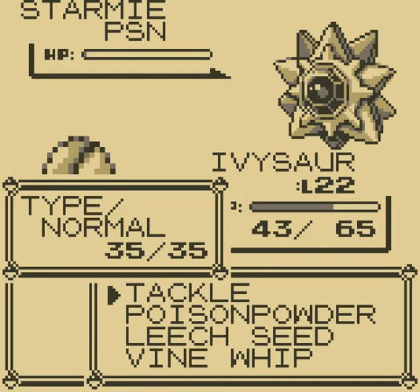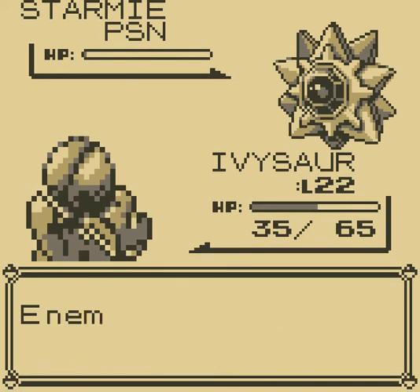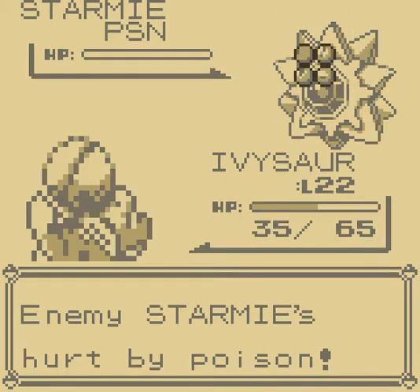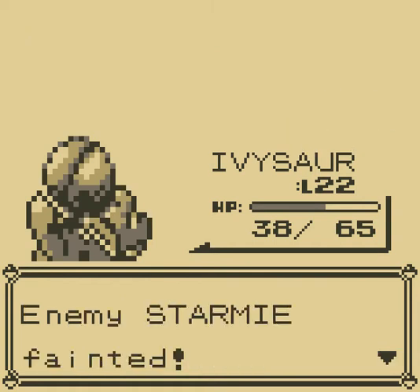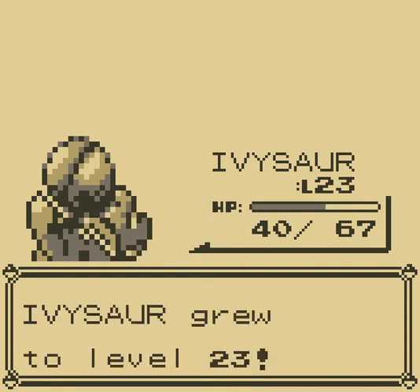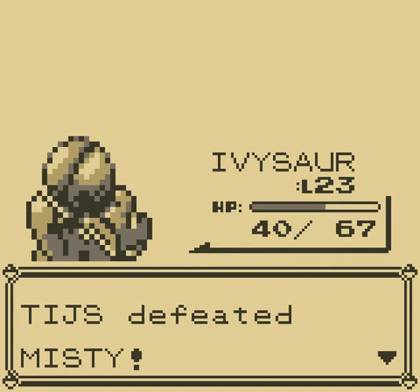I'll finish this with Vine Whip. It could have been that Misty used a push and I could have done a bit more. Why would it be so good to be level 23? And so we defeated Misty.